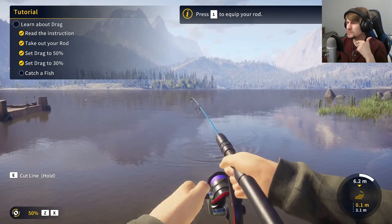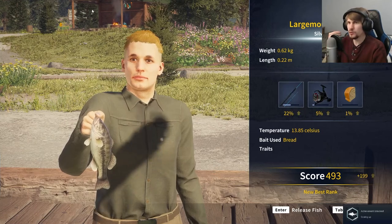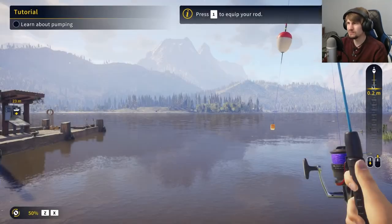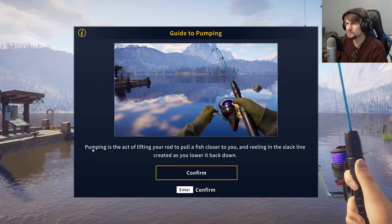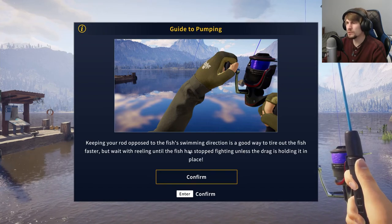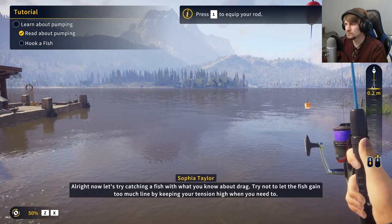There is a bit of simple depth to the fishing right now, like having drag you can adjust and change. I don't know if I like the strike being such a prompt, game-feeling thing, but as I'm getting used to it, I think it's going to be helpful as a tutorial aid. Pumping is the act of lifting your rod to pull a fish close to you, and reeling in the slack line created as you lower it back down. Keeping your rod opposed to the fish's swimming direction is a good way to tire out the fish faster.